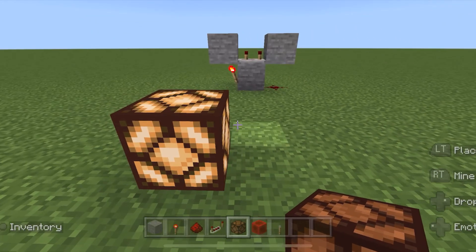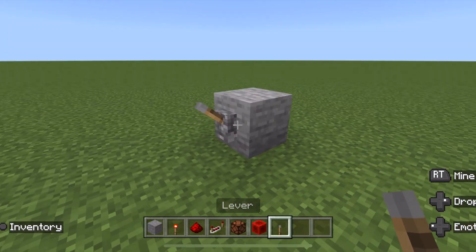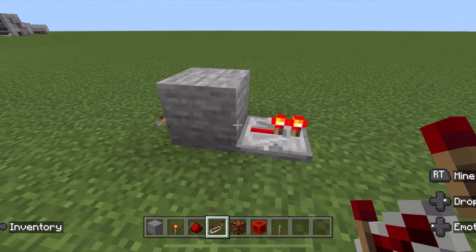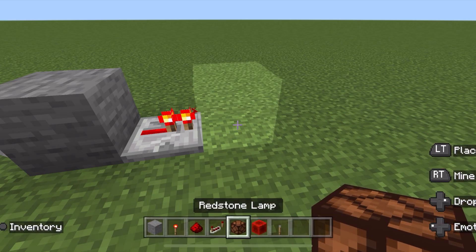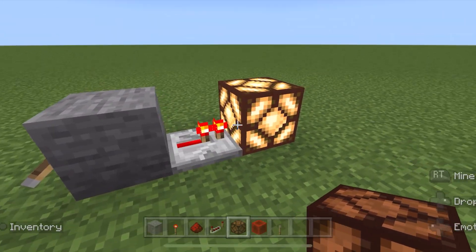Another function of redstone repeaters is a push-pull mechanic. You can kind of see it here in this clock. Redstone repeaters, if you place them pointing away from a powered block, are basically sucking signal from this block and repeating it starting here, and they will push that signal into the next block. This mechanic is very, very helpful when working with farms that use redstone repeaters.